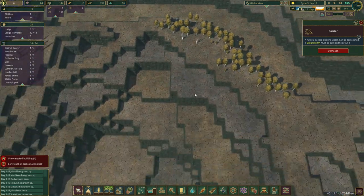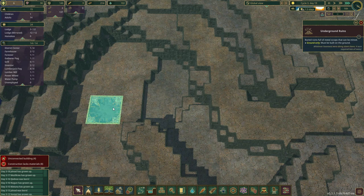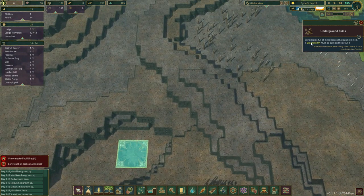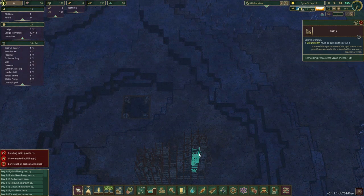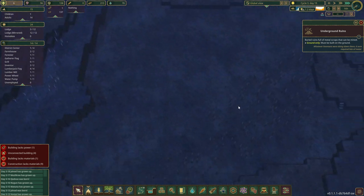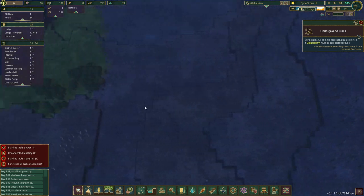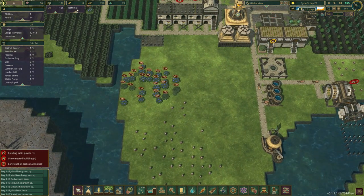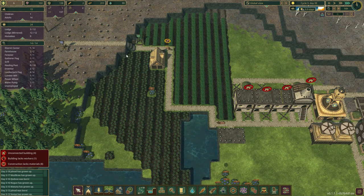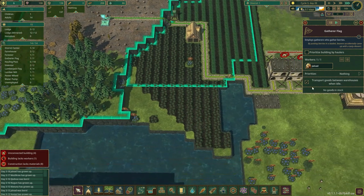There are underground ruins that look like they give us scrap metal, just like these towers — however these towers have only a limited amount, and there might not be a limited amount from the underground ruins. Looking at that food — everything's growing nice and fine, at about 90%, almost 80s. This has a little bit of food and my guy can collect it. They got the hauling post opened, so once we have somebody available they can go on over and start hauling for us.